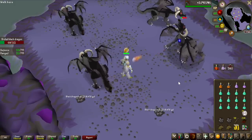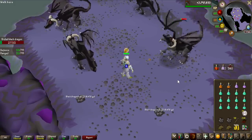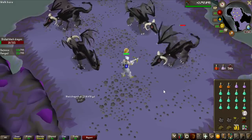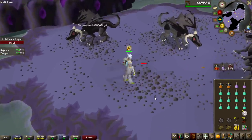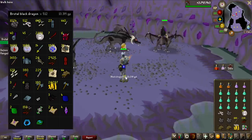We have arrived at the end of the grind - kill count number 512. I'll put all the loot on screen after this, and this is the deciding factor. When this brutal black dragon dies we'll know if I won or lost the challenge. Rune javelins is not a dragon spear, so we did lose the challenge. I'm pretty surprised - we got two elite clue scrolls which we both completed, but only one hard clue.